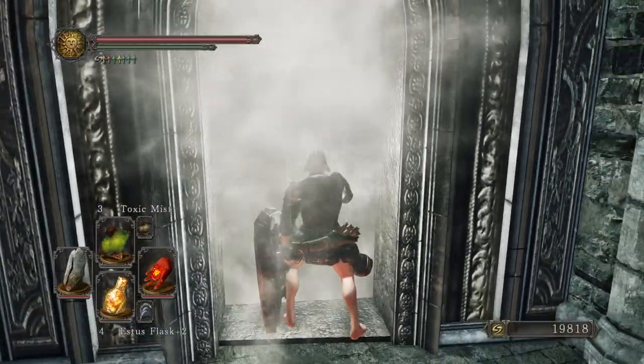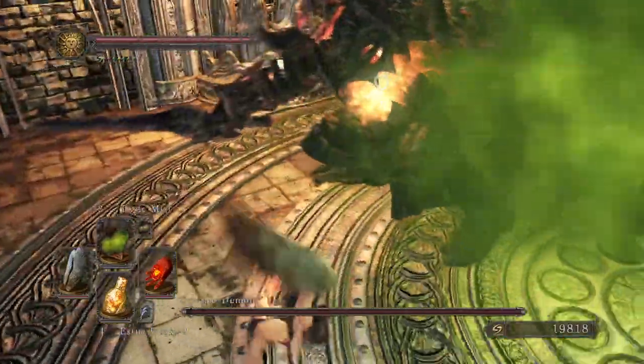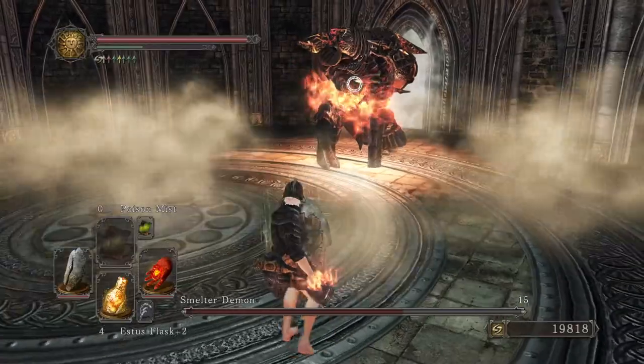With that out of the way, let's get started. As soon as you enter the boss room, do what a Dark Souls player normally does when attending social gatherings — stink up the room. When you notice his health is trickling down, that means the spell is working. Now just block his attacks with your shield and reapply the poison when necessary.